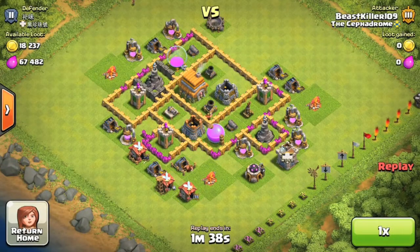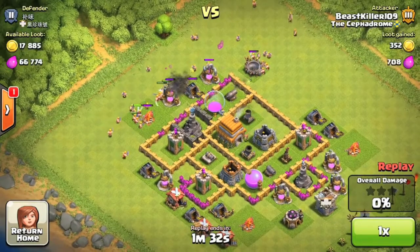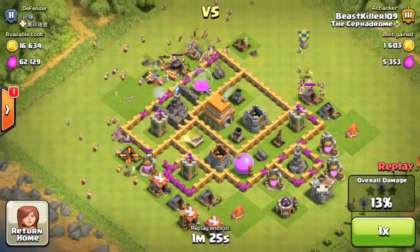Hello ladies and gentlemen, my name is the Beastkiller, and today we're starting a new series called the One Troop Wonder Series. In this series, I take one type of troop and attack with my full army camps of them. I'm pretty sure I have 220 level 4 barbarians in these attacks — actually just 200, my bad.